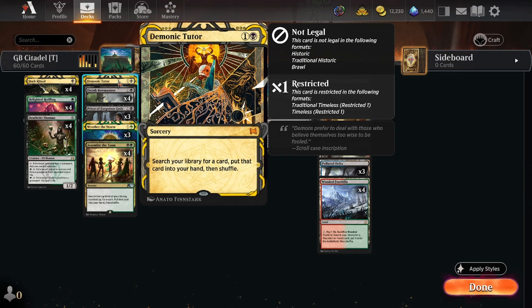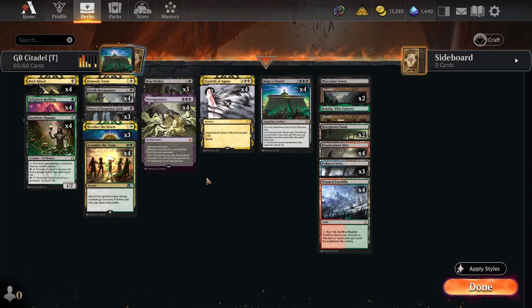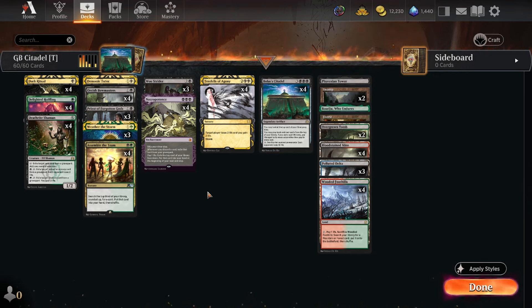Demonic Tutor can be cast off the top for one, so it's great. In black-green we also get Assemble the Team: a black-green sorcery that searches the top 30 cards of your library for a card and puts it into your hand. It's a bit like Demonic Tutor — we're playing four copies of Citadel, four copies of Tendrils, four copies of Dark Ritual — it just finds the pieces you're missing, setting up basically a turn-three Citadel and kill. Ideally you're winning the game the turn you cast Citadel. That's the game plan.